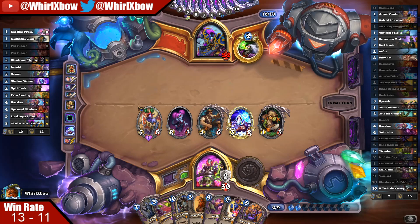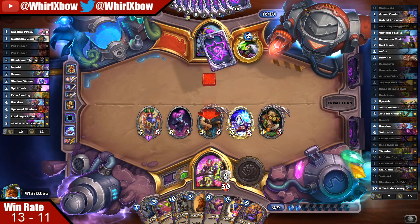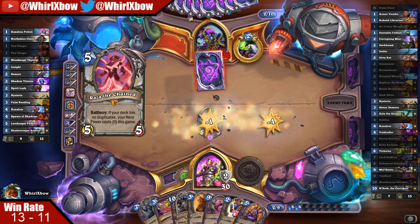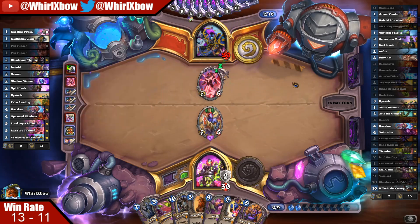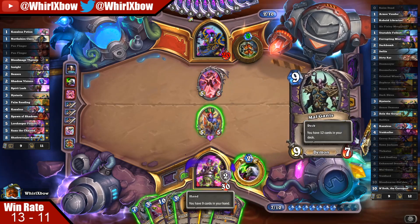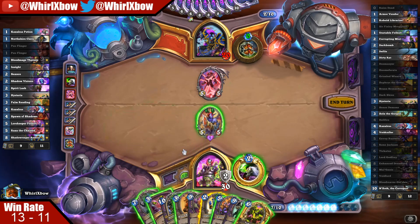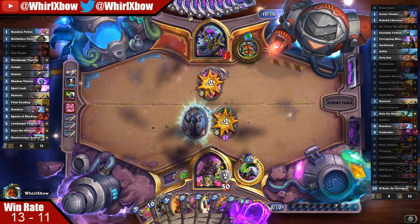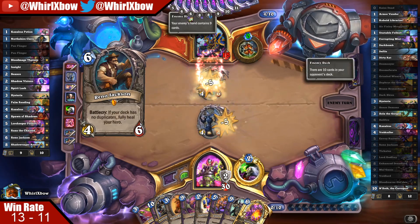If he steals this I get a second copy, which I'm fine with. I get another Reno, which I'm also fine with. I could even theoretically not kill this — arguably best case scenario. I want to slam this just so this is active and I can burn the rest of his deck next turn. He should know I'm holding Tick now, and if he has a Lucia he's slamming Lucia here. Okay — he doesn't have a deck anymore. He is upset.